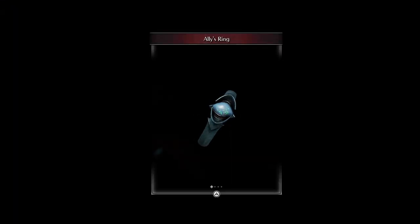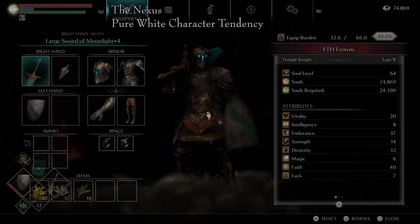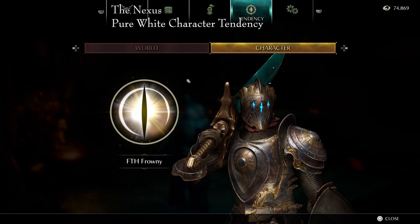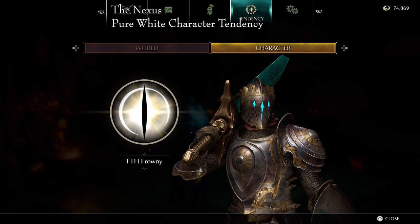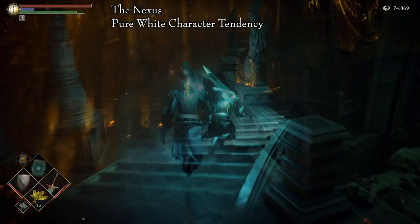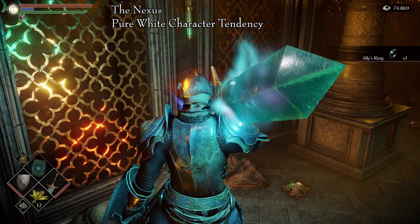The Ally's Ring is a mysterious blue ring received from the Monumental. It increases attack power as an ally phantom. There is only one way to obtain this ring: we get it from the Monumental. In order to do so, we must have pure white character tendency and speak with the Monumental. It will simply give us the ring.